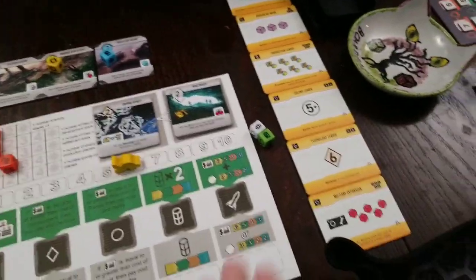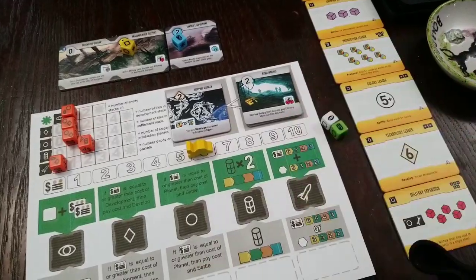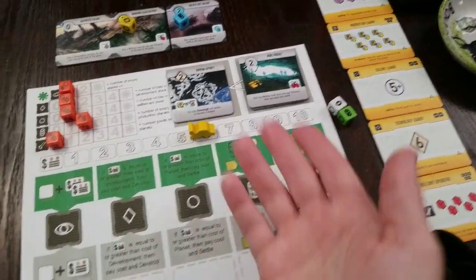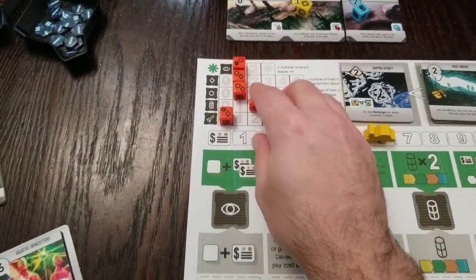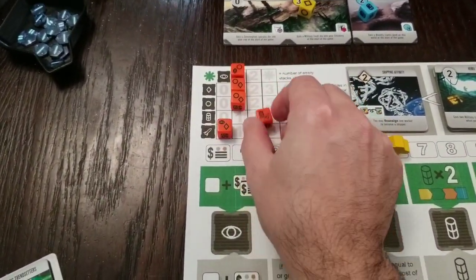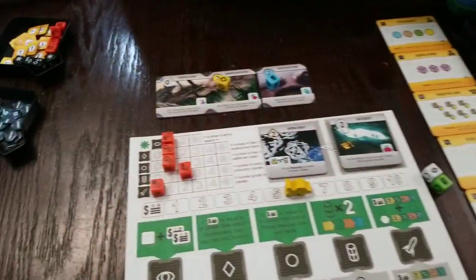You can incorporate the Ambition content however you want in this variant — you don't even have to play with the objective tiles. You can just play with the extra cool dice that the expansion comes with. It gives you options, and you can really mix and match this to taste.